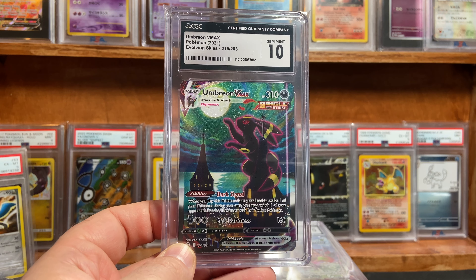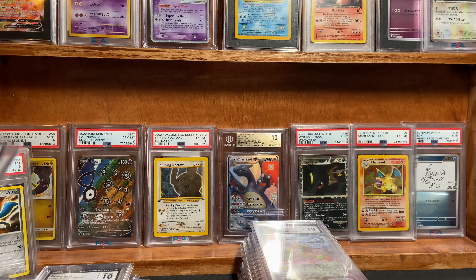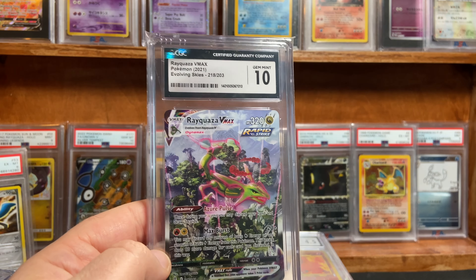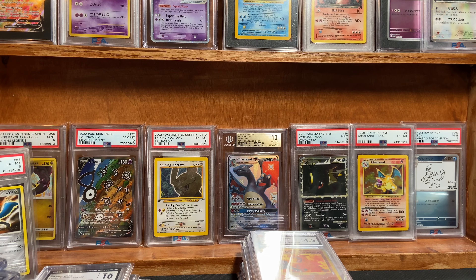Umbreon VMAX Alt Art from Evolving Skies — what a beautiful card. Spectacular. Rayquaza from Evolving Skies got the 10. Pumped about that one. Excellent return there.